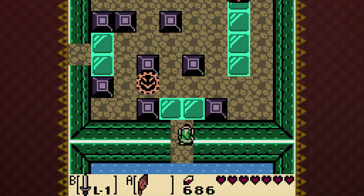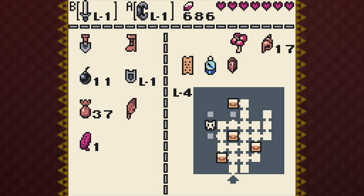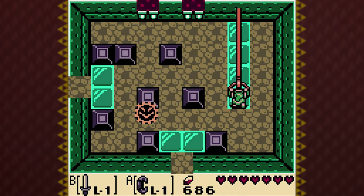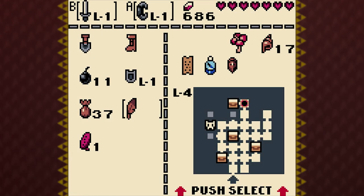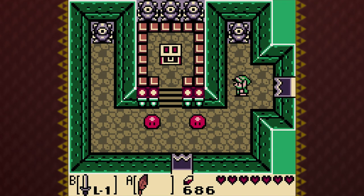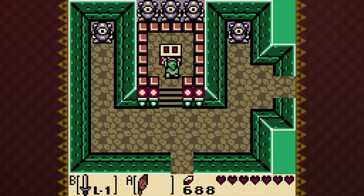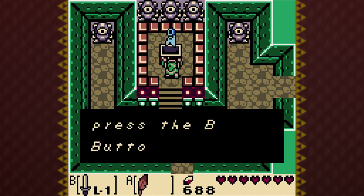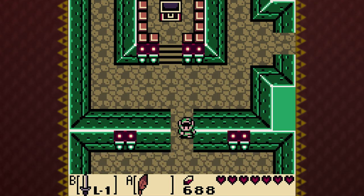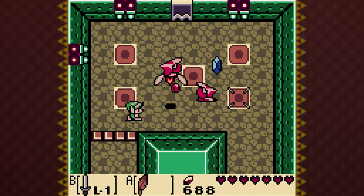Defeating it creates a warp portal to the beginning of the dungeon, but I'm not interested in that just yet. Pulling this switch will obviously open those blocks, but they're on a timer, so you gotta be quick. You kinda have to time it with that anti-fairy there. And here finally is the dungeon item, which is gonna be very helpful — this is the flippers. So you can swim in the deep water and you can also dive down. Now with this, I can access a lot of places in the dungeon.